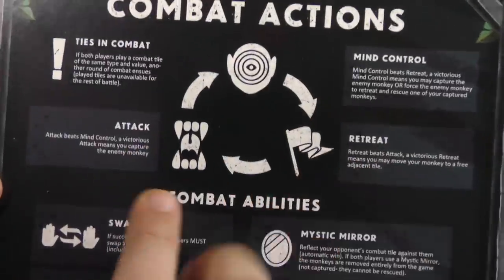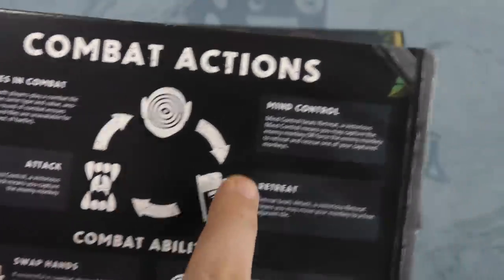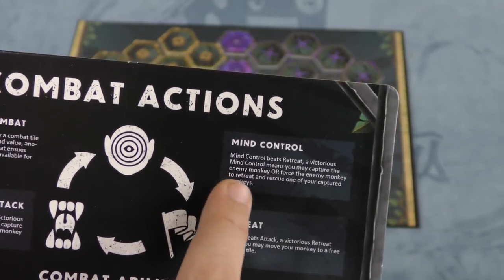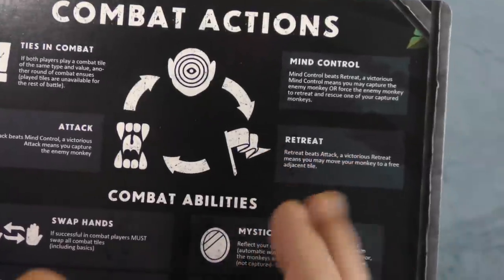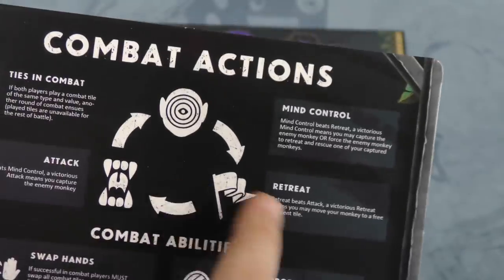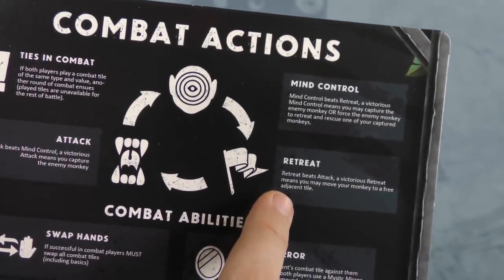Depending on how you win: if you win with attack, you capture the opponent's monkey; if you get mind control, you can capture them or force them to retreat and rescue one of your own captured monkeys back; and with retreat, you just move to a free tile next to it — you win, but you don't get to do anything.